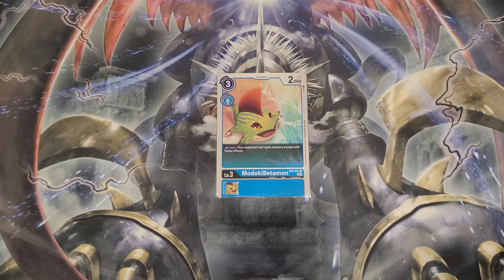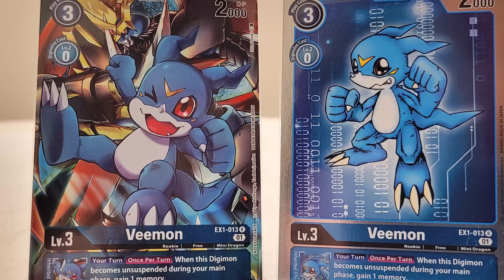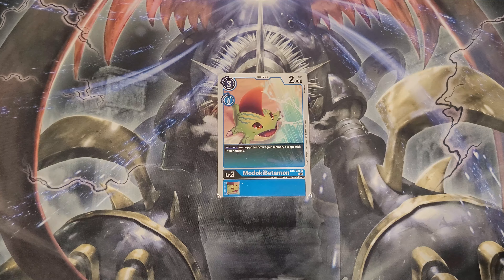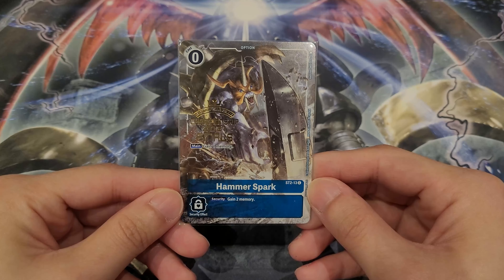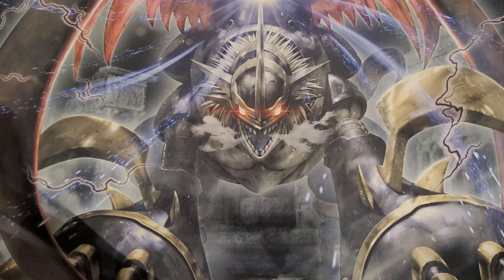For another rookie option, consider one Madoki Betamon. Madoki Betamon shuts off memory gaining and is very decent against the mirror match. With lots of Imperial Dramon decks running around, you'll see many Hammersparks — you want to shut off their memory boost, their unsuspension Vmon gains, and more. The worst feeling is having a full combo ready to go for game and hitting a Hammerspark that kills it. Madoki Betamon is also great against Yellow Hybrid to counter memory boost options, and against Black X Antibody which gains a lot of memory through various effects and where Madoki Betamon isn't easy for them to remove.